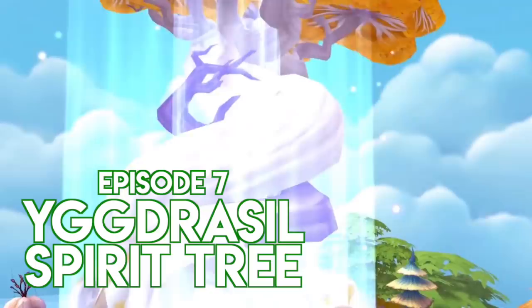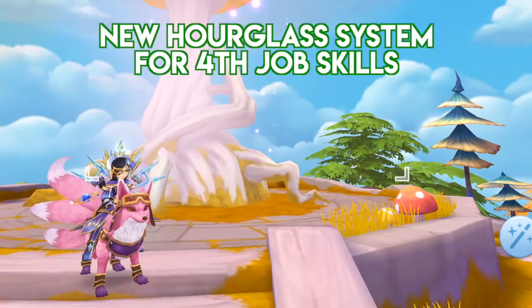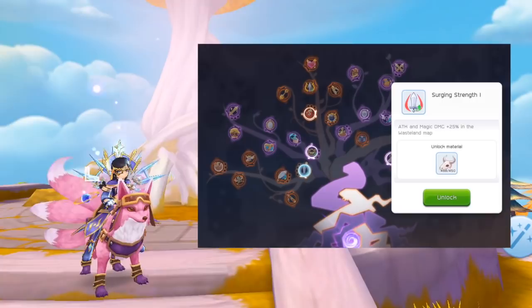Hi guys, welcome! In this video, we'll explain in detail the mechanics of the new Wasteland gameplay map and the new growth system Igrosel Spirit Tree. This newly implemented system removed the job EXP grinding aspect of the fork job and replaced it with a new item called R-glass or Time Quicksand. Furthermore, the Spirit Tree grants players with bonus attributes which help farm materials more efficiently.